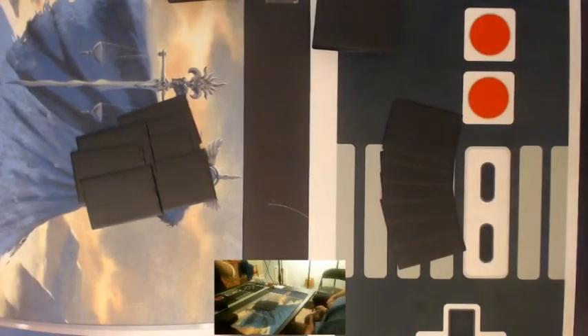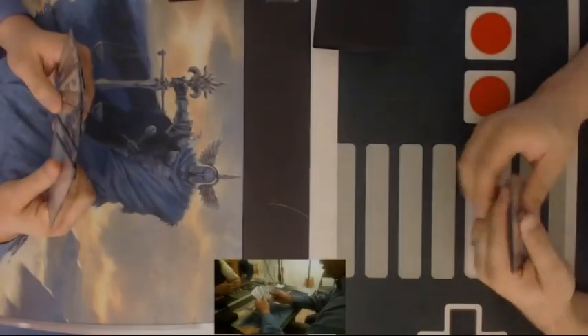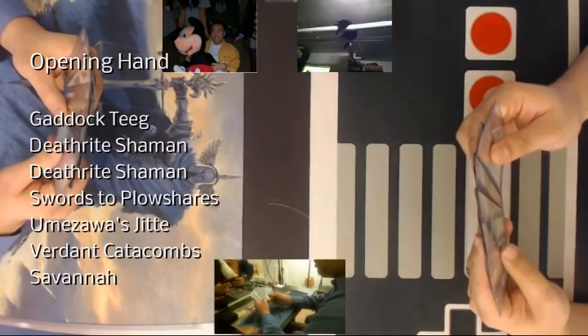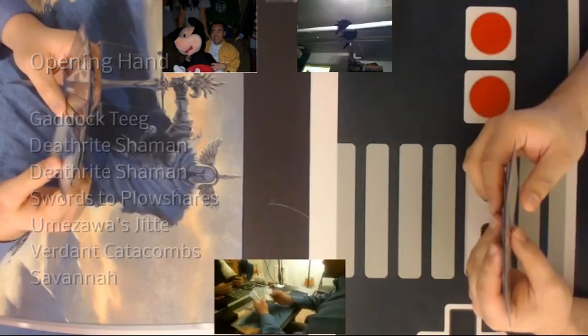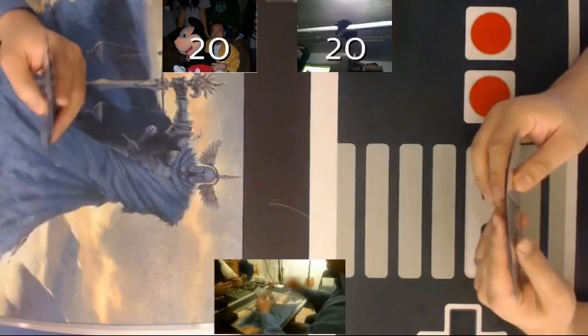All right, I shall descend into the cone of silence in just a moment. So I got my opening seven, and it seems strong — could use some more disruption, but this is a very reasonable hand and I would never mulligan against anything. Yeah, it seems good versus both creature decks and combo decks. All right, so I'll keep us off.